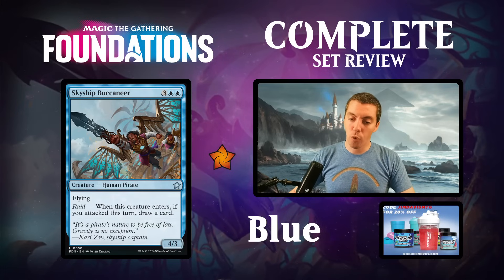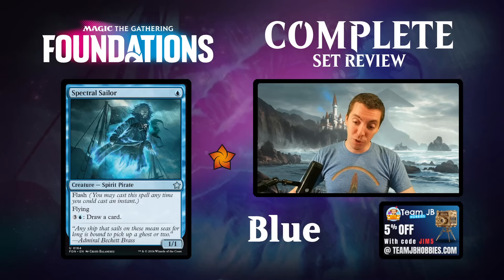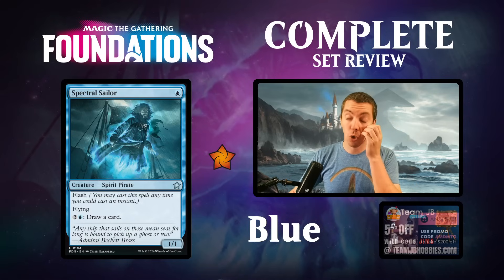Skyship Buccaneer - five mana for a 4/3 flying. Raid: if you've already attacked this turn on ETB, draw a card. Great limited card - drawing a card with this is great. Aggressive limited decks only, please.